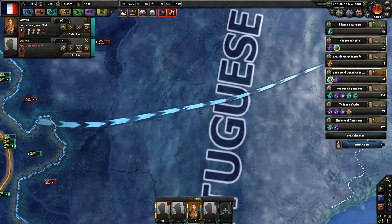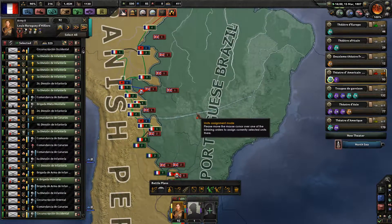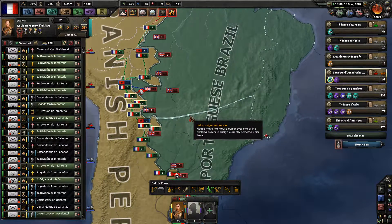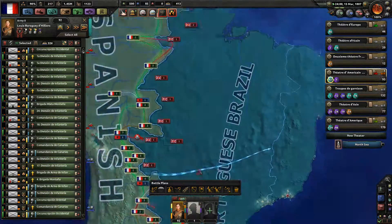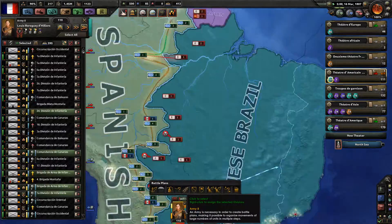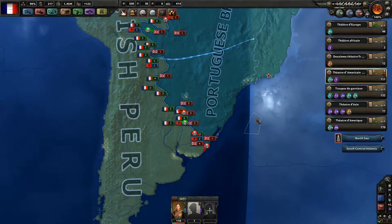These troops all should be fighting really aggressively. Why can't I assign them to that order? All of them — plus these divisions should meet up with these. I have 110 non-French divisions fighting in the Spanish region.